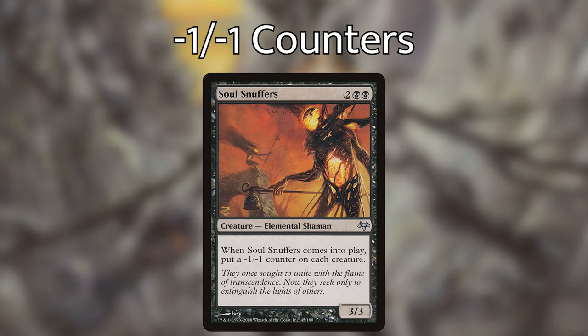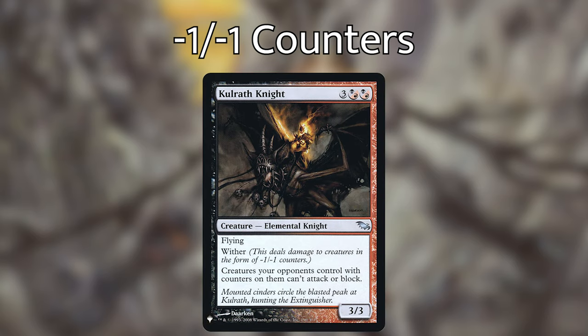Soul Snuffers — when it enters play, put a minus one minus one counter on each creature, kind of like Harbinger of Night except as a one-off effect. We have Kulrath Knight — three black/red hybrid, black/red hybrid, flying 3/3 with wither — and creatures your opponents control with counters on them can't attack or block. This card is extremely useful because it tacks on extra advantage by putting minus one minus one counters on creatures, stopping them from attacking and blocking, which helps us get through with our creatures to deal more damage.